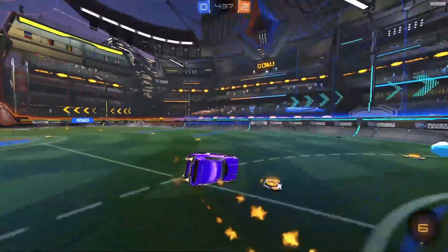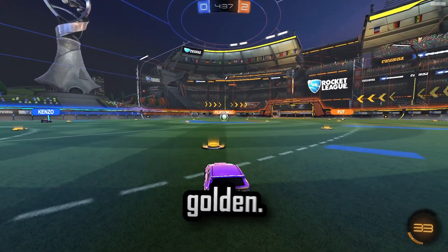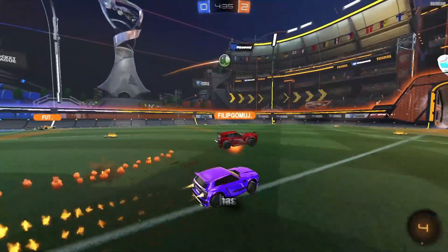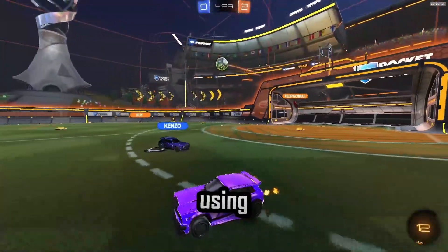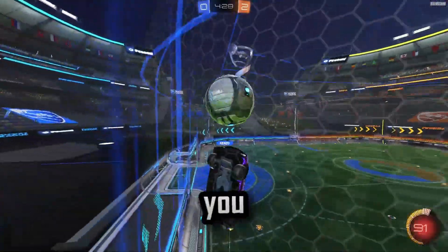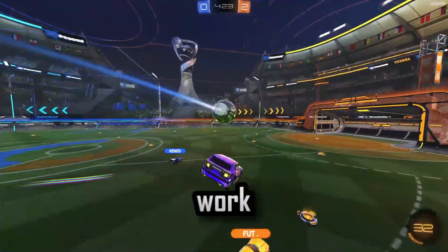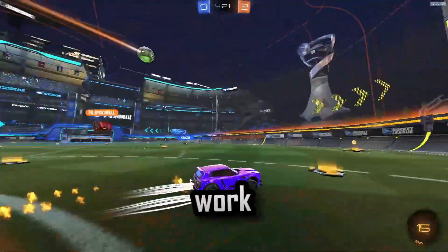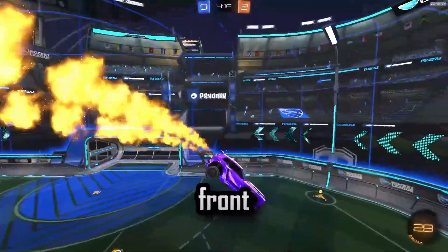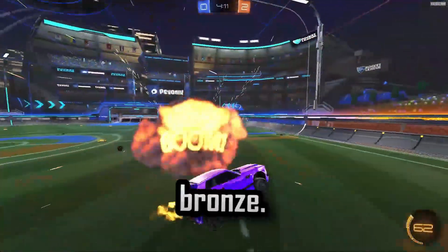First things first: bronze. I honestly wouldn't say work on game sense until about gold, and I'll explain why. No one in any bronze lobby has game sense. So you being the only person with game sense wouldn't work, because they wouldn't be rotating — so there would be no point in you rotating. It's just super weird. So from bronze to gold, you want to work on mechanics. For bronze, just work on dribbling, flicking — really basic flicks, nothing crazy. Just a front flip flick; check out a flick tutorial if you're interested.